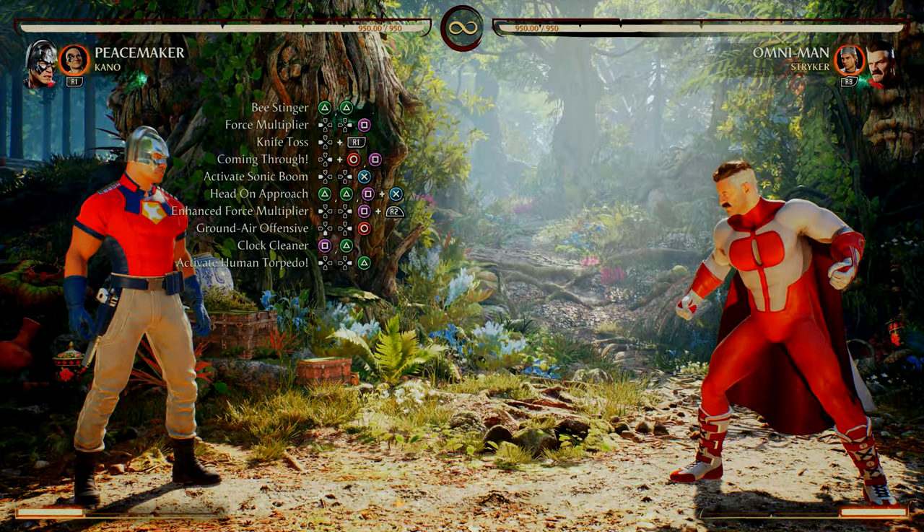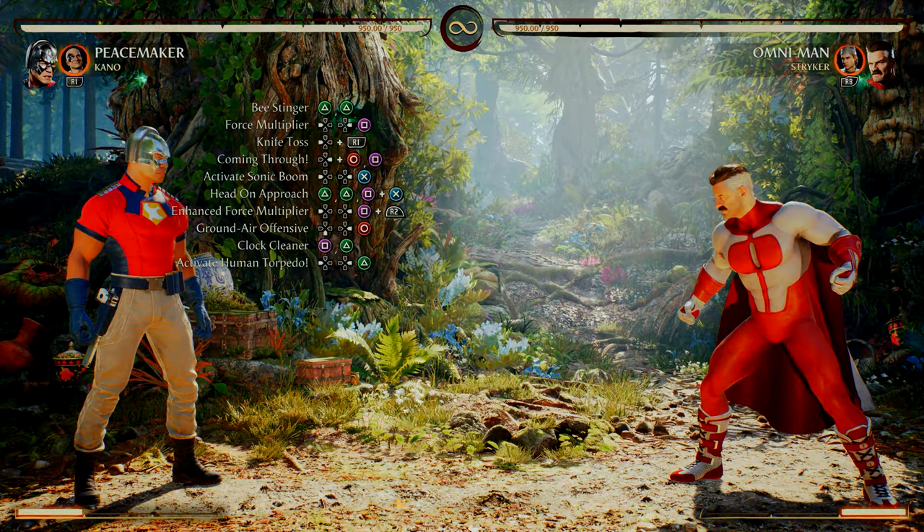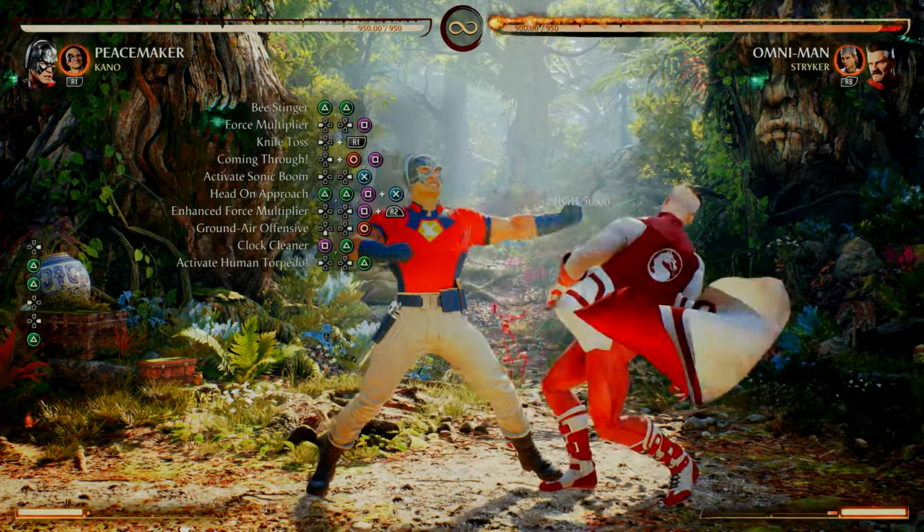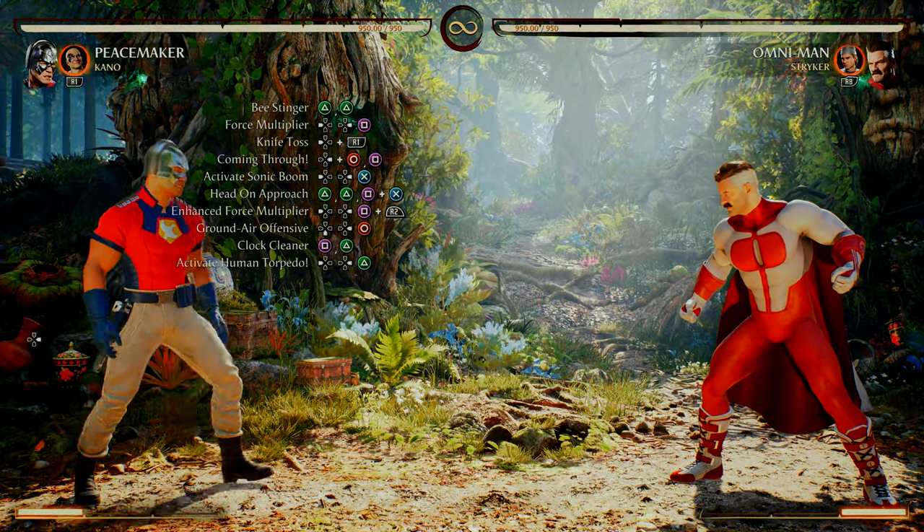We're going to end this combo off with Activate Human Torpedo — back, forward two. Just like that, from Ground Air Offensive right into the finisher.